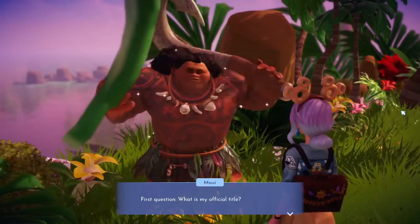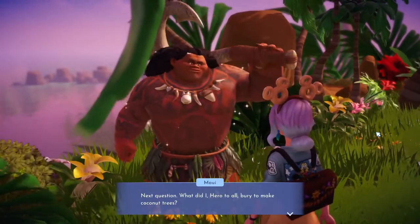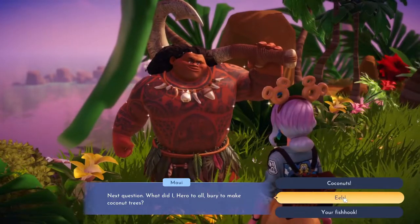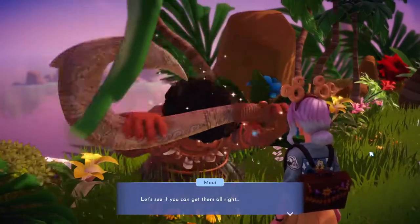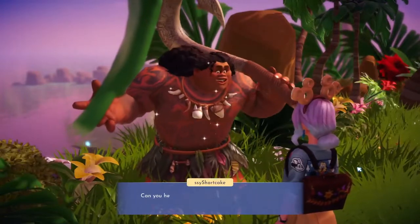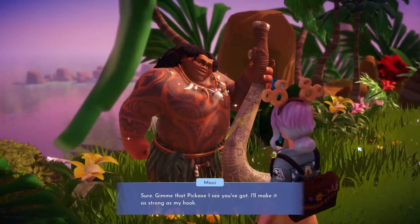We need to tell Maui his official title — which of course is Maui Shapeshifter Demigod of the Wind and Sea Hero to All. The other option was awesome guy. Next question: what did he bury to make a coconut tree — coconuts, eels, or fish hook? He buried an eel; it says so in the song. Finally, what power do I get from my fish hook? He is a shapeshifter. These are questions you'd know if you've watched the movie, but you get all the answers from Moana.